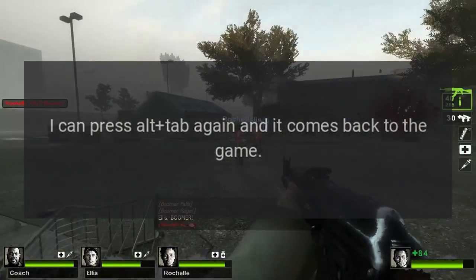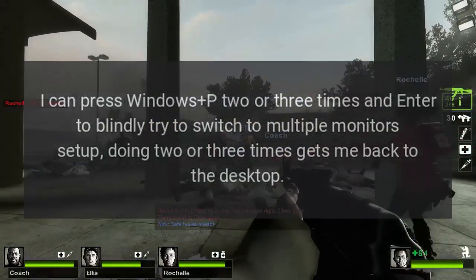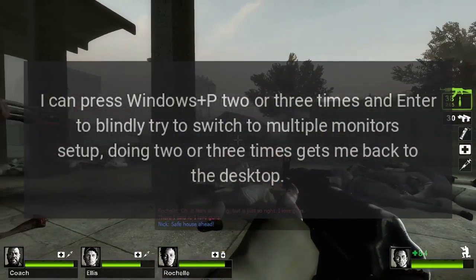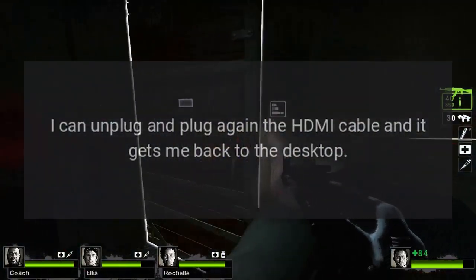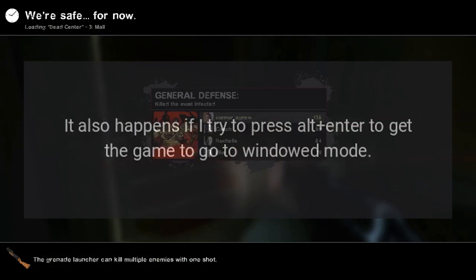Some things I found about this: I can press alt-tab again and it comes back to the game. I can press Windows+P two or three times and press Enter to blindly switch to a multiple monitors setup — doing this two or three times gets me back to the desktop. I can also unplug and plug in the HDMI cable again to get back to the desktop. It also happens if I press alt+Enter to get the game to go to windowed mode.